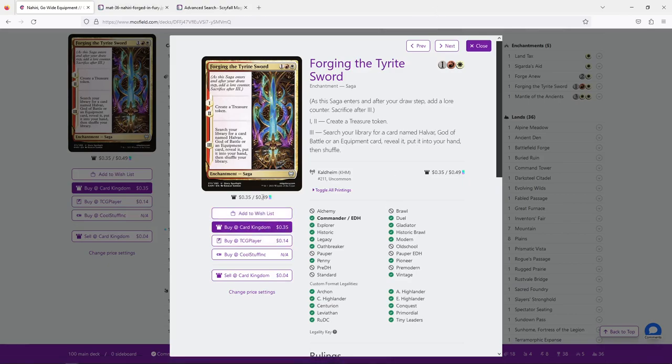Speaking briefly about the tutor restriction — that's rough, Erica. Being limited to three tutors is a shame because white and red-white equipment strategies are so strong precisely because of tutor access. There's a long-standing idea that white does poorly in Commander, and though I don't think that's true anymore, white's strength in equipment has always been tutoring. Limiting that feels like cutting white's legs out from under them. Hopefully one day you can build a version with as many tutors as you like, because that's kind of the fun of equipment.